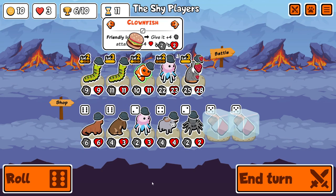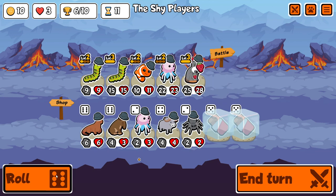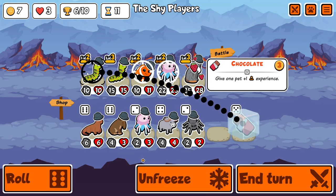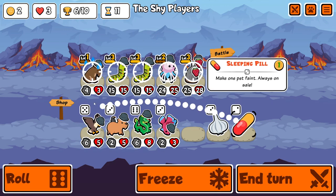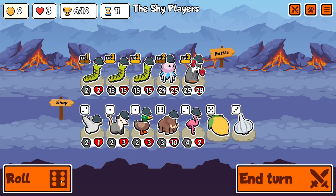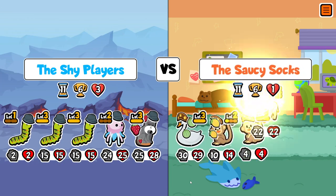Now we've at least got one level three caterpillar. The clownfish does give it some buffs, but that doesn't make any real difference because it's going to transform anyway — the only difference it makes is the attack order, which is used for calculating the fight order. Clownfish is done. We pill and we do get the caterpillar, which is very nice — the 50-50 shot there and I was thankful for that.